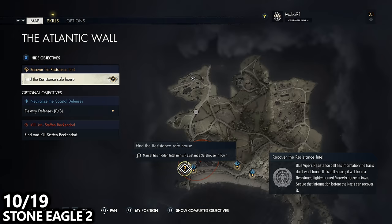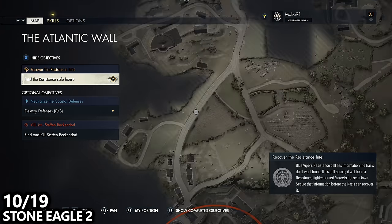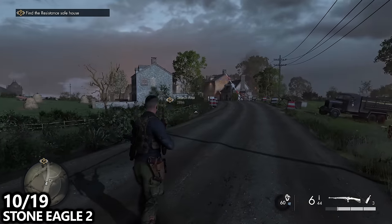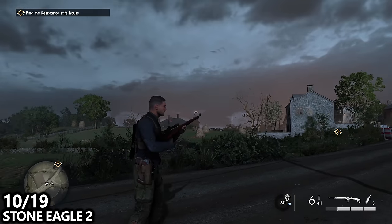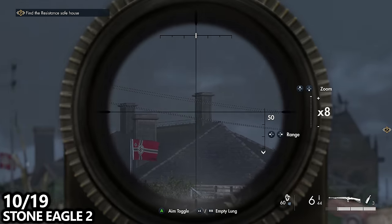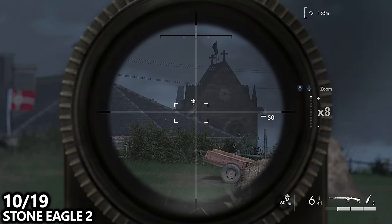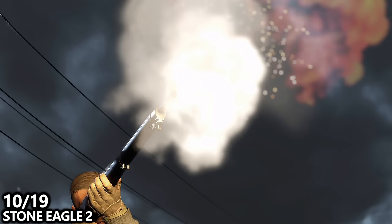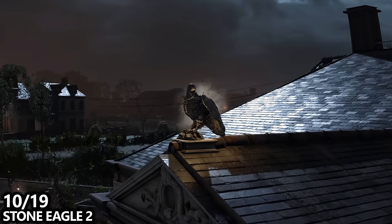Next up, we can find stone eagle number two if we follow the path and go southbound. If you stand at this exact point, you'll see a small village in front of you and a small village to your right, but if you look to your left you can spot the hotel in the distance, and on top of the hotel you can find a stone eagle. Don't worry — we'll actually end up going there for the next collectible, so if you can't find it now you'll see it in just a minute after we grab the hidden item that's coming up.